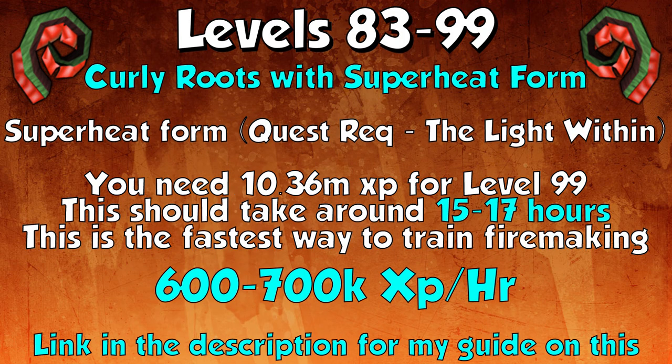This super fast method is curly roots with the Super Heat Form prayer in the Lair of Tarn Razorlor — the Chidinkolu Lair. You can do this from levels 83 to 99 and it's a free way of getting more experience than elder logs. Super Heat Form requires completion of The Light Within quest and 91 prayer, so it is a higher level method. With 10.36 million experience needed for 99, it should take around 15 to 17 hours from level 83. This gives 600 to 700k experience an hour — definitely the fastest way to train fire making in the game, and it's free. I'll leave a link to my detailed guide in the description.